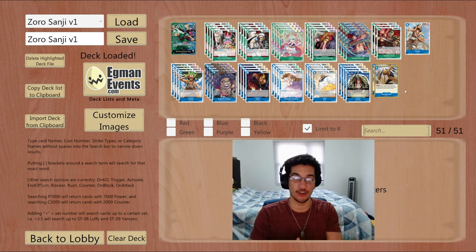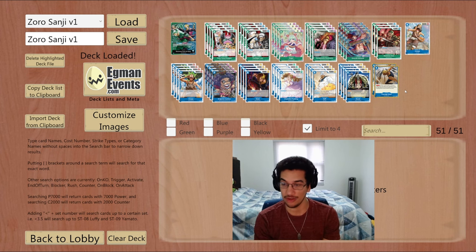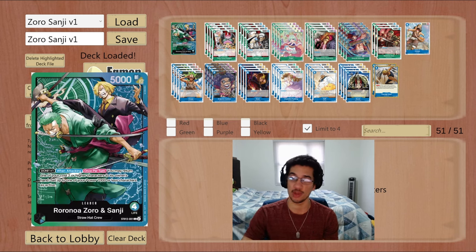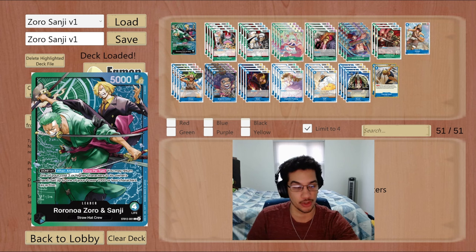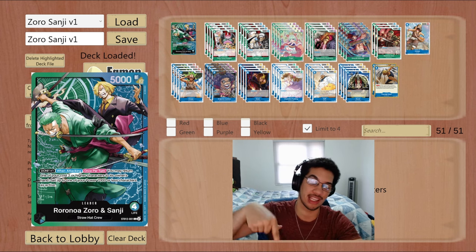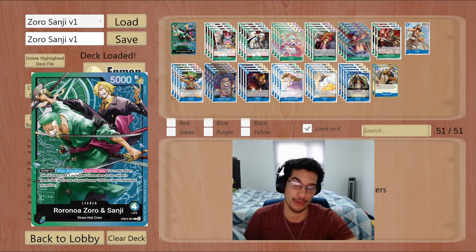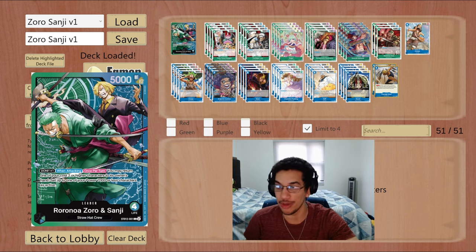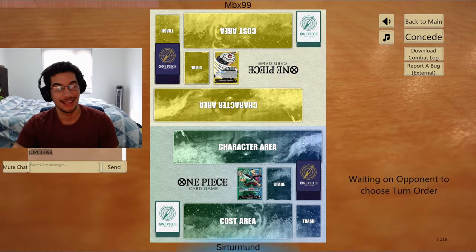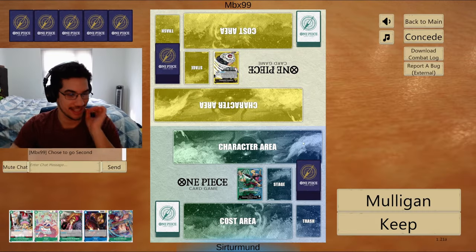I don't think this leader is strong, unfortunately, but it can have some pretty cool matchups. Today we'll see three games against Karakuri to showcase the pressure we can put on — just because of how many units we can summon and how powerful attacking twice with some of them can be. Hope you enjoy these games; if you do, make sure to like and subscribe. We post One Piece videos every single day.